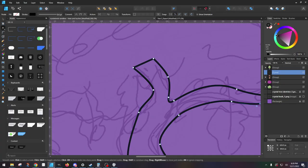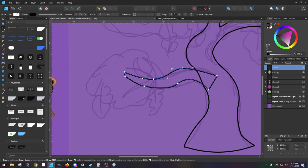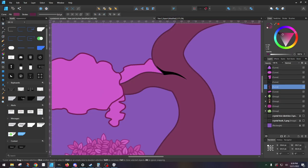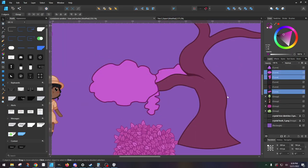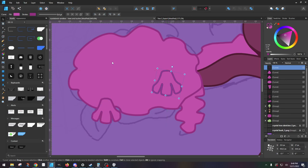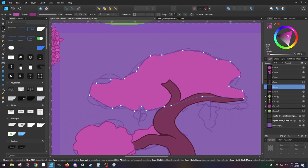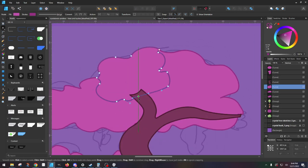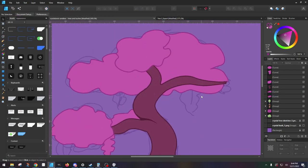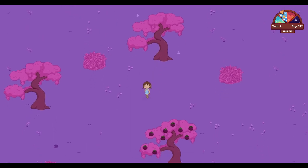With the camp coming together, I set out to flesh out the crystal biome a bit more. I created the tree for the crystal biome. For once, I actually thought to record myself as I was creating the art. This is what the tree turned out to look like.